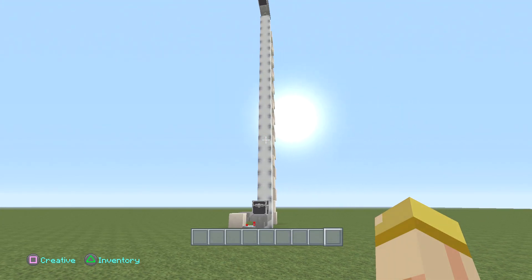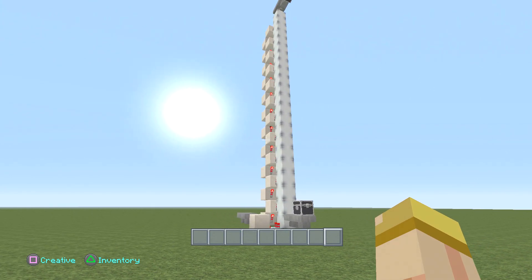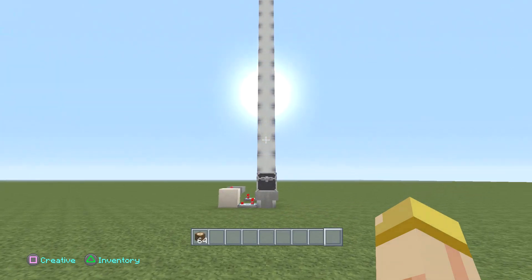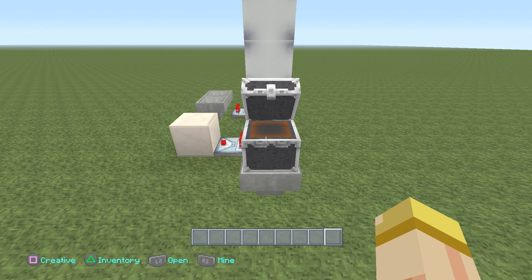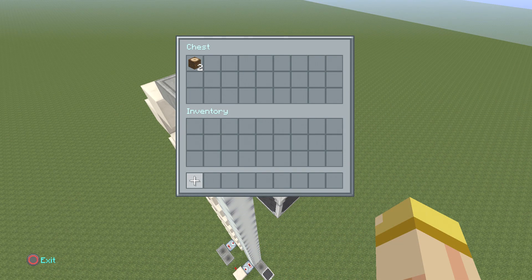Hey everyone, this is Ken and today we're going to be doing a tutorial on a silent item elevator system. What's great about this system is it actually requires no repeaters or redstone dust to build. We're going to put about a stack of items right inside and all the items are going to go right into the chests on top. This bad boy is completely silent and you could literally make this any height you want.